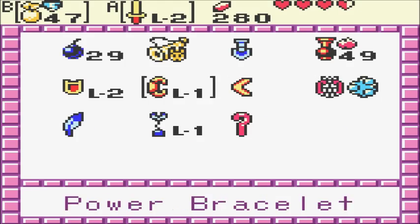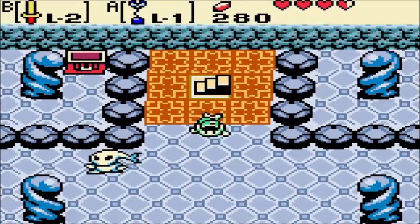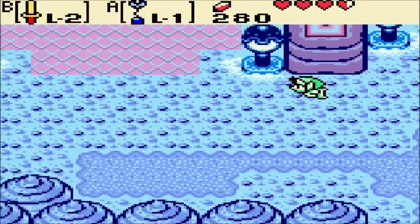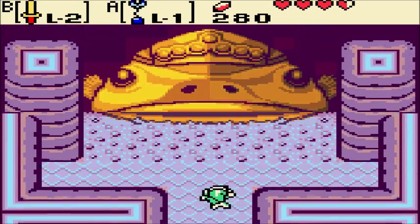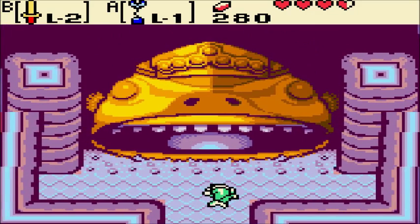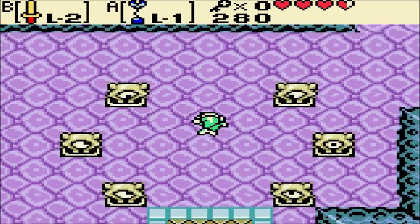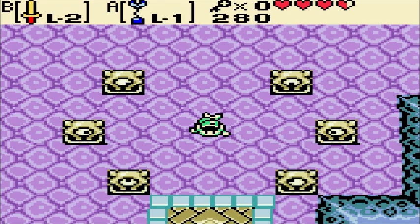And for this dungeon and this dungeon only, I am equipping my sword in my B slot, because we use the switch hook a lot in this dungeon and most of it's underwater. We are about to enter easily one of the hardest Zelda dungeons ever — and most annoying. You thought the water temple from Ocarina of Time was bad? This dungeon is basically that, only 2D and worse. It's level 7, Jabu-Jabu's belly, and we will explore his belly in the next episode. Thanks for watching — I am ColorFlarity. Have a great day and God bless.